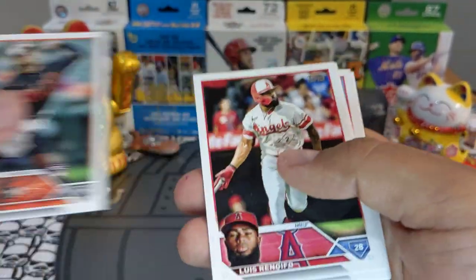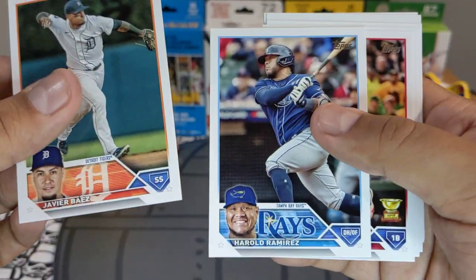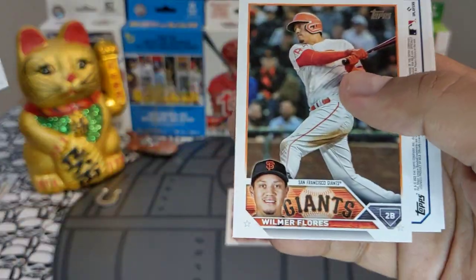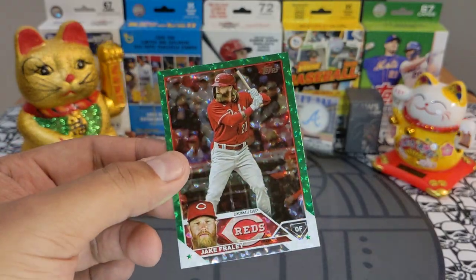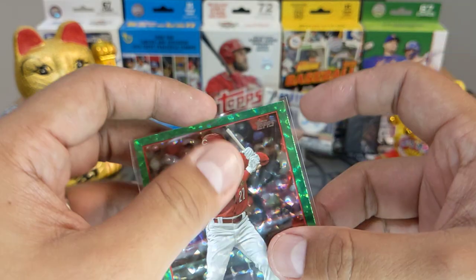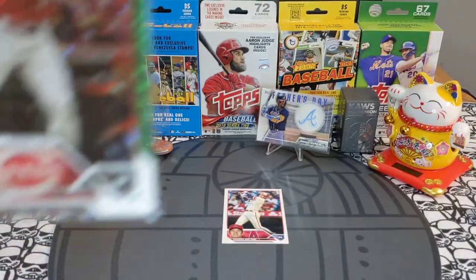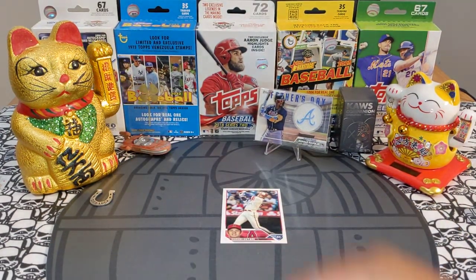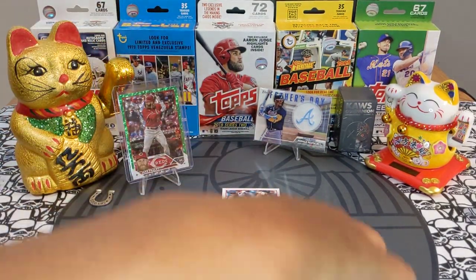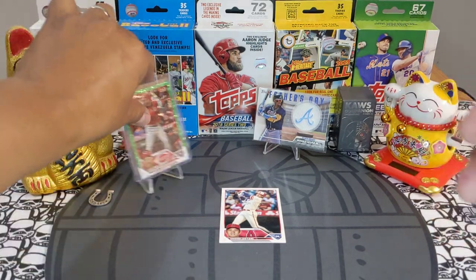Ohapi rookie — that's a good one. Rainbow foil. What was I talking about the green? Oh my god, I just realized it's the regular green in the picture — I thought it was like a new wave or something. It's just the regular green foil board, my bad. But we did get a nice hit: Jack Fraley green, numbered to 499 — very very nice.